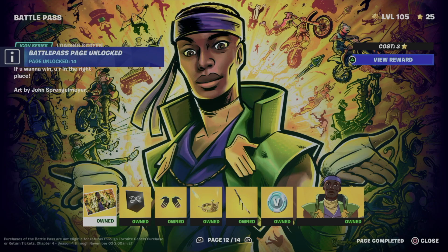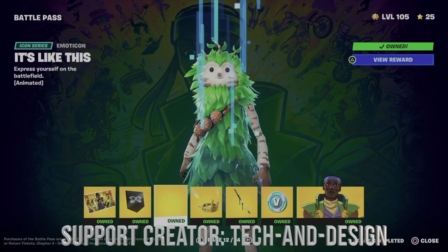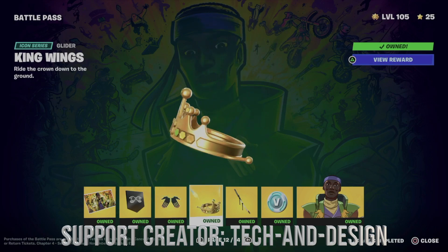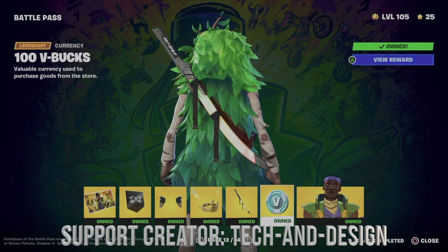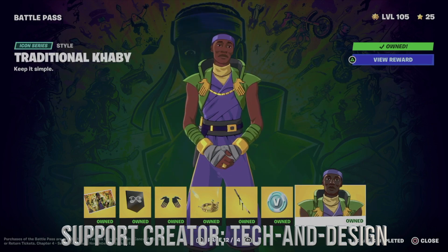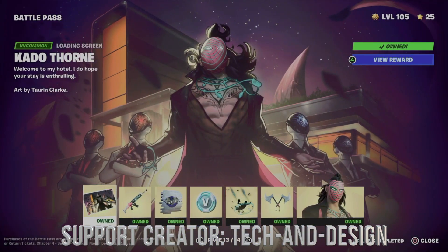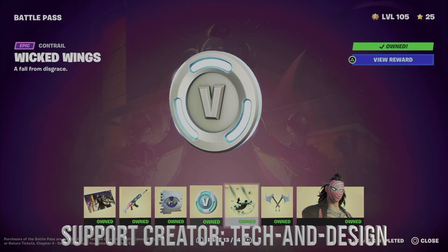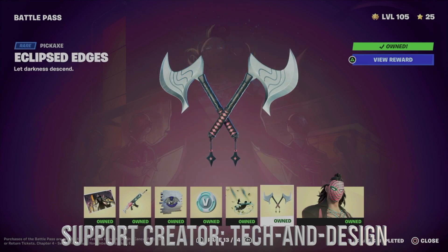And that's it. You're going to see that you own all of these — that includes this awesome loading screen. We can move on to this banner icon, we also have this emoticon, and let's not forget about this glider. Let's take a look at the back bling, and we got some B-bucks. Obviously we got the skin, a different style for the skin that we already had, another loading screen, a wrap, an awesome spray, more B-bucks, and a contrail plus a pickaxe.